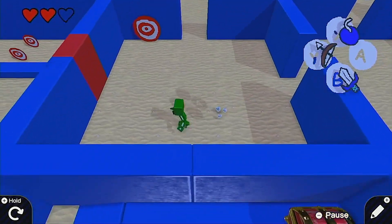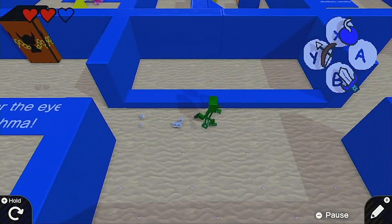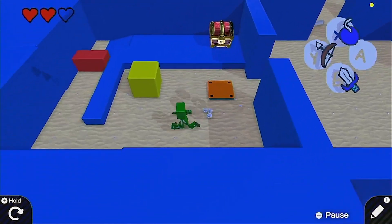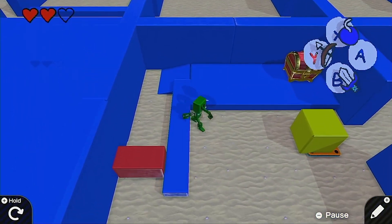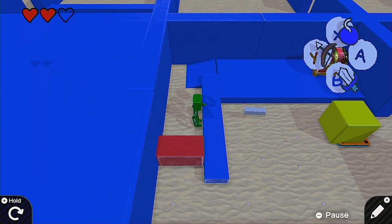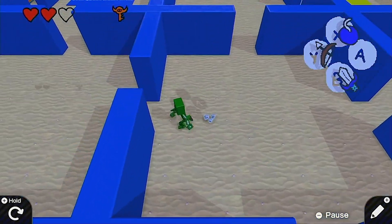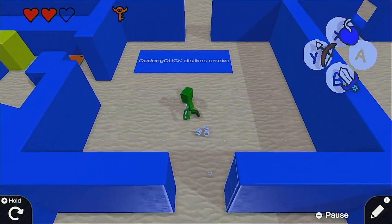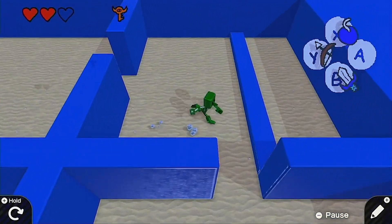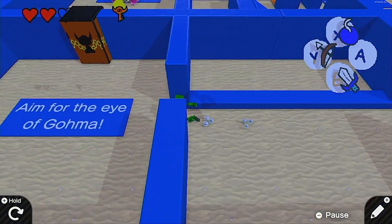We can open this up and get some moving targets — two for one. Aim for the eye of Goma. Was there anything else? Oh, we need the boss key. We're going to have to go back in here and get the boss key. I mean, if you add some textures to this game, it's just going to be ridiculously amazing. We can go over here and use the arrow. That is so cool — there is the boss key we've been looking for! We should be able to go to the boss Goma now — Dodongo Duck. I'm almost getting lost in this dungeon. I am getting lost in this dungeon. How do we get back? Oh, over here. We go through here — aim for the eye. We got the boss!